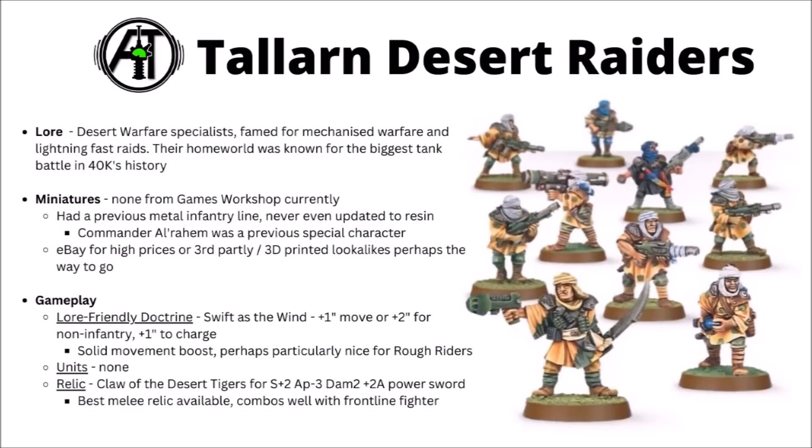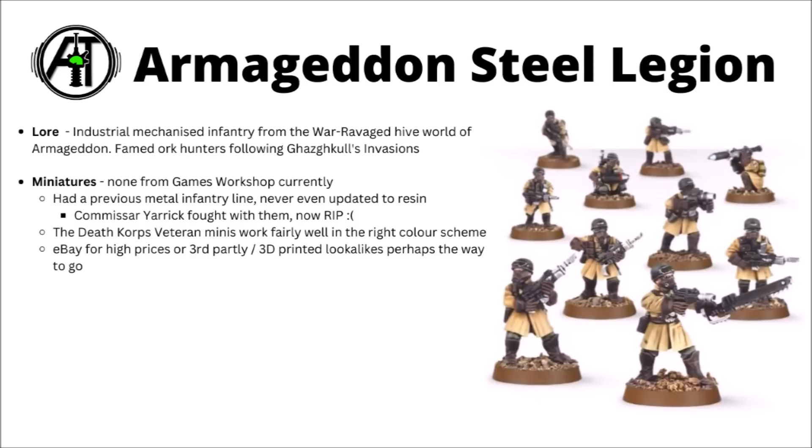Another one that might be kind of lore-appropriate for them could be Blitz Division — the Strategic Reserve thing could exemplify their flank march. For a lore-appropriate relic, the Claw of the Desert Tigers, Alrahem's old blade, is in the relic section. This gives you a Strength plus two, AP minus three, Damage two Power Sword with plus two attacks — it genuinely transforms something like a Castellan into a fairly punchy combatant. You'd be averaging a couple of dead Space Marines a turn with this, and it could be very nice with Frontline Fighter as well with a plus one to wound. If you'd like a fast-moving desert warfare tank regiment, then the Tallarn would have you covered.